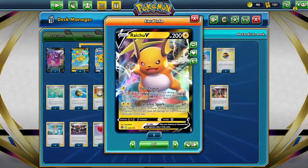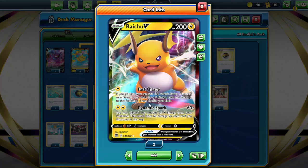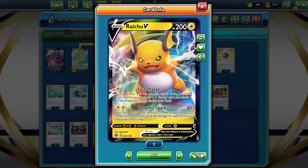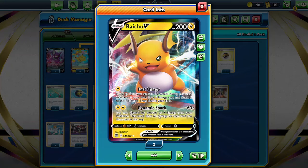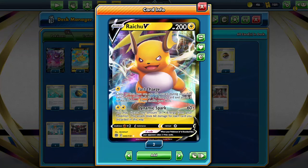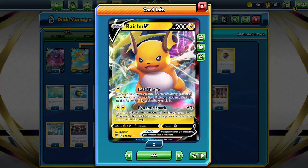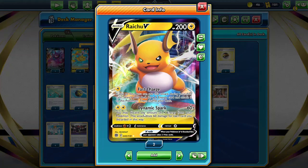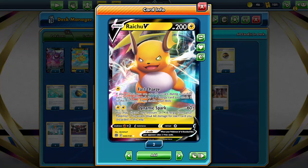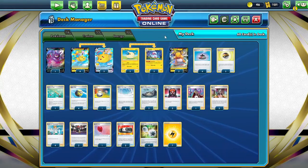The Raichu here is just a backup attacker — it's got a great first attack that lets you search your deck for a Lightning Energy card. Then Dynamic Spark lets you discard any amount of Lightning Energy from this Pokémon and does 60 damage for each card discarded. So even going first, if you start against Palkia you can still get a turn-two Dynamic Spark for 240, or 300 with a Choice Belt, or 360 if you attach another Lightning Energy — which is absolutely awesome.